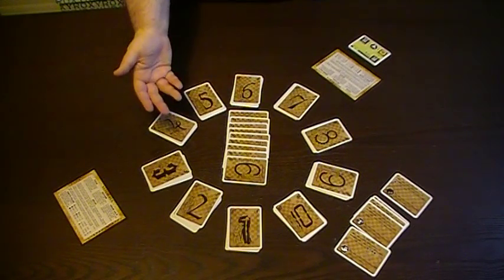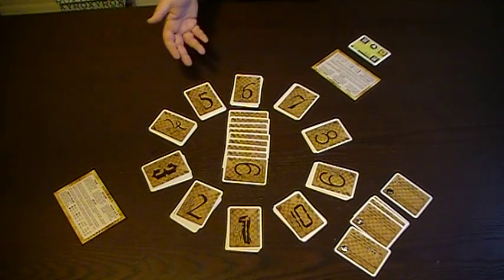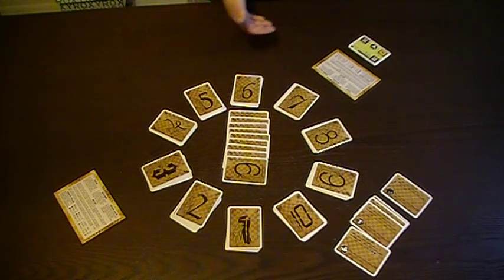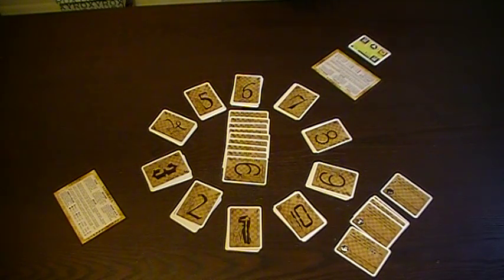Once a Special Achievement is claimed, it is no longer available for any other player. As far as ending the game, there are three ways it can end. The game ends immediately when any player has claimed a number of achievements based on the number of players — essentially 8 minus the number of players, so 6 in a two-player game. In addition, if a player attempts to draw a card of value 11 or higher, the game ends immediately and the player with the highest score wins. Some higher level cards — pretty much just the 10s — will actually allow a player to win outright.